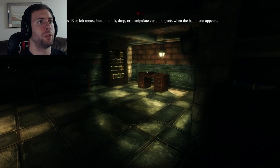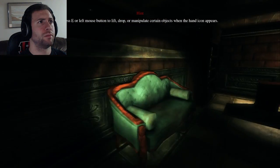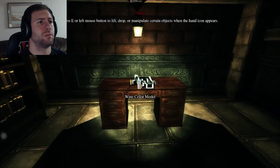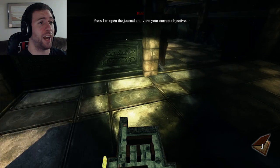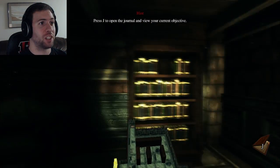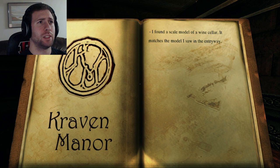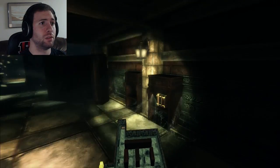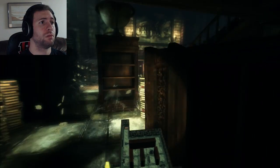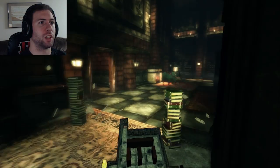Lift, drop, manipulate certain objects — okay, E or left mouse button. Wine cellar model — whoa! This must have a profound effect. I found a scale model of a wine cellar. It matches the model I saw in the entryway — what model did I see in the entryway? Creepy whispering, creepy cobwebs. Please don't be giant spiders in this game.